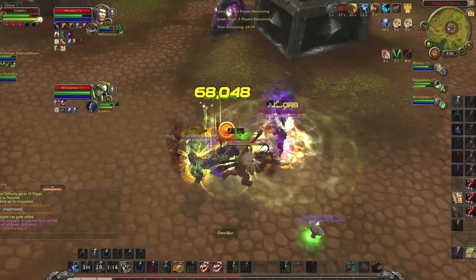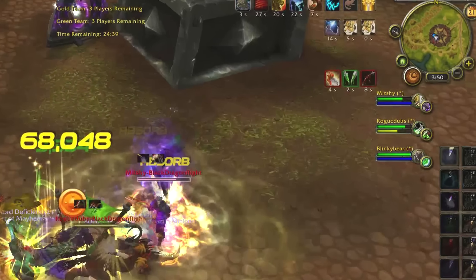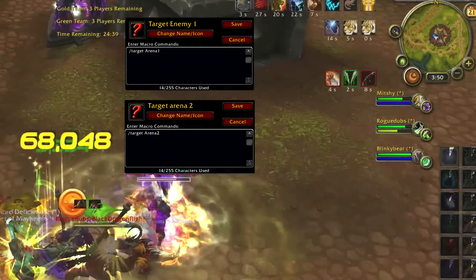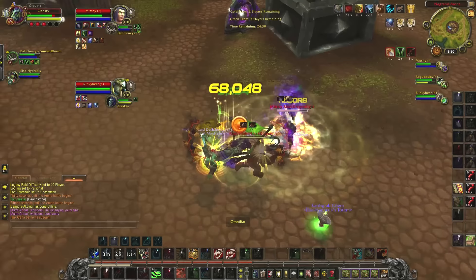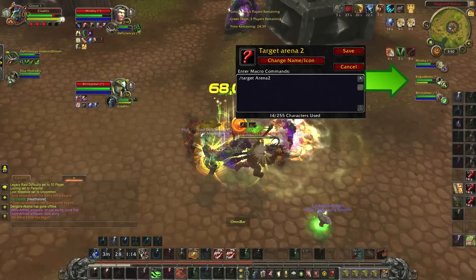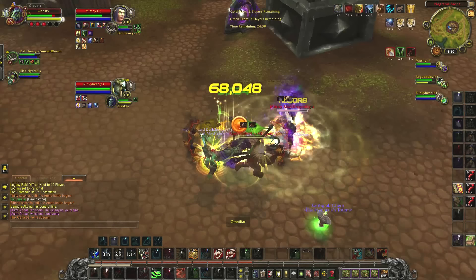Here's how it works. On the right side of the UI, the three players are listed from top to bottom. In this case, the ret pally is arena 1, the rogue is arena 2, and the resto druid is arena 3. The difficulty with this macro comes from just remembering which player is which target. So even though it's difficult to see what's going on, I'm easily able to target the rogue by using the arena 2 macro. And even with everything going on in the center, I know that the resto druid is down here, and I can easily switch to him if I need to by using this macro.